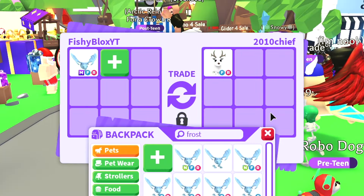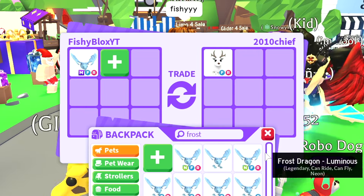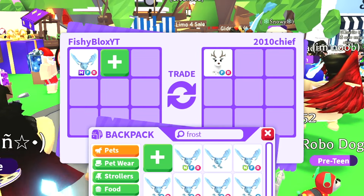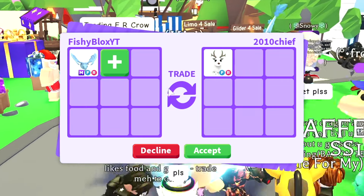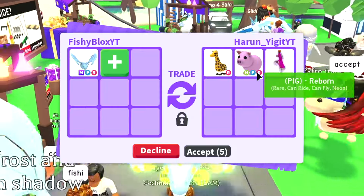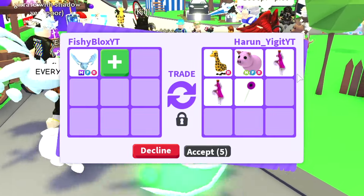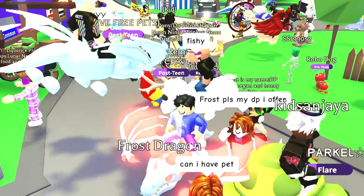The first offer is the arctic reindeer — not the best offer. I'm actually thinking of making another mega frost dragon if I have two more frost dragons. The arctic reindeer is not enough so I have to decline. Another guy has a giraffe and a neon fly ride pig plus some ride potions. The ride potions kind of lost me since I have so many, and I don't think it's enough for the mega frost dragon.